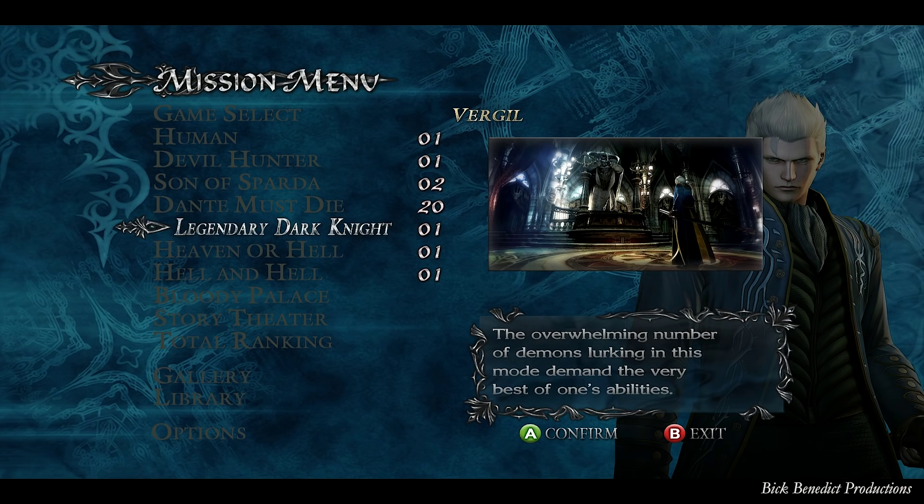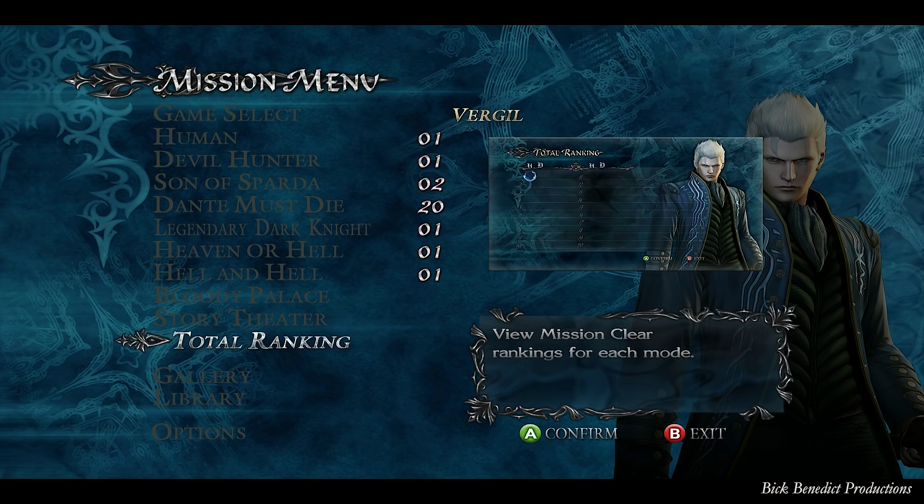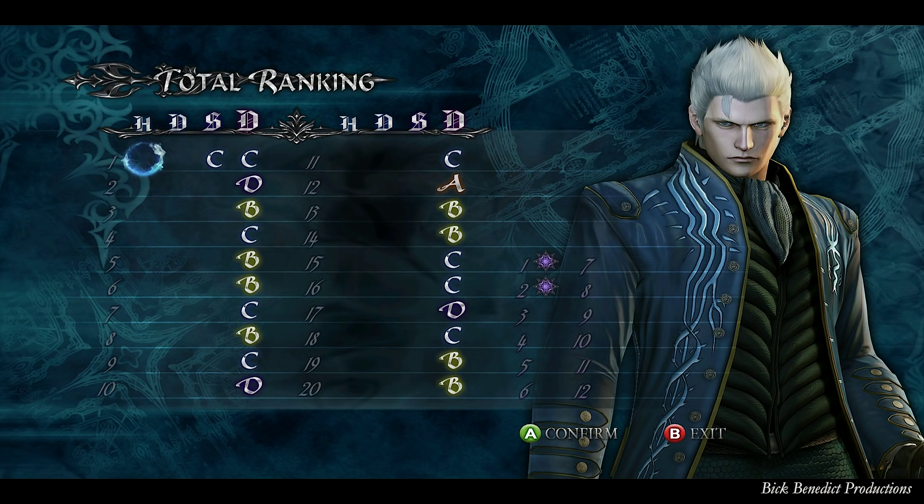I just wanted to have some closure to this video by posting an epilogue to the guide. I wanted to show off these rankings that I have for the total ranking. However, this is in no means a mechanism for me to show off, because if you look at these listings here, there's nothing to show off — these are horrible scores. I never even got an S in a single one of these. I do have one entry for Son of Sparta, and then the rest I have all notated for Dante Must Die.